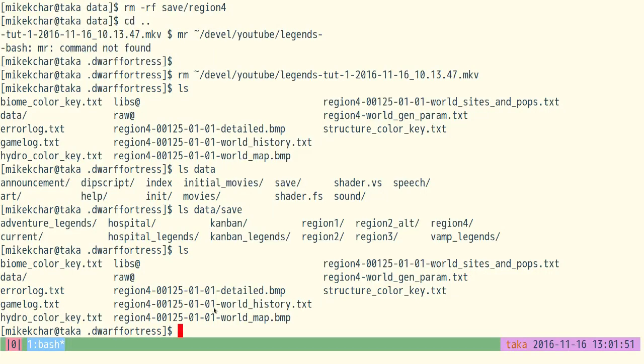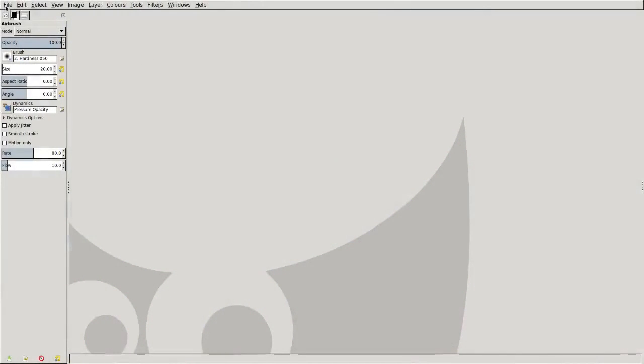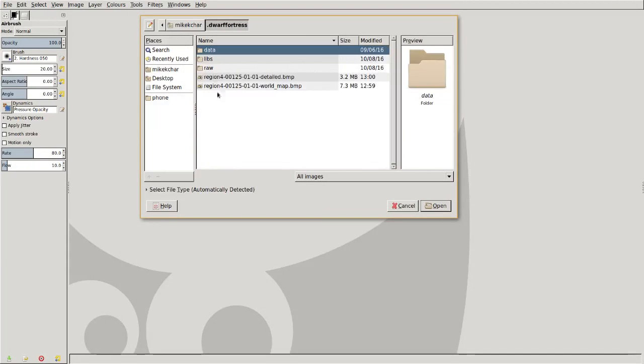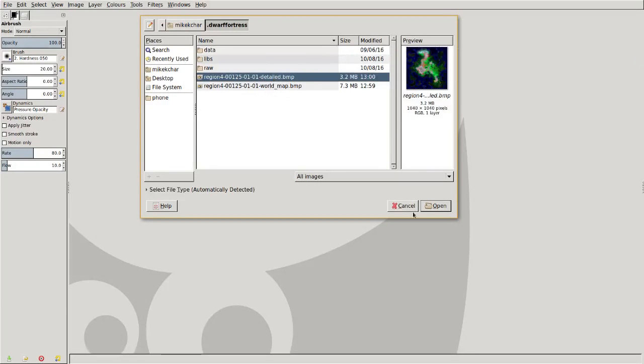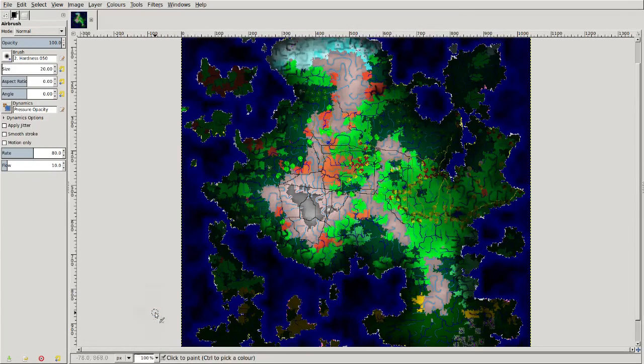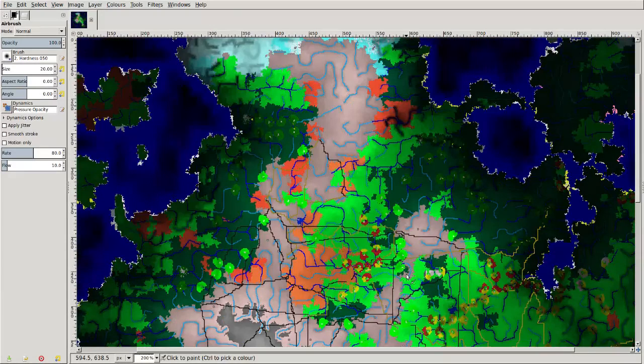So we're going to pull up some of these maps. I'm going to a different screen — I run Arch Linux. I'm going to run a program called GIMP, which is just an image editor. You could use any image viewer — this is free software and I tend to only use free software. I'm going into my home directory into Dwarf Fortress, and you can see I've got two files here. We've got a detailed BMP — BMP stands for a bitmap — and we have the world map. Let's have a look at both of them. Here's a detailed map, and here's our world. This is quite nice. I'm just going to zoom it a little bit — I'll do 200% because it's a little bit nicer.